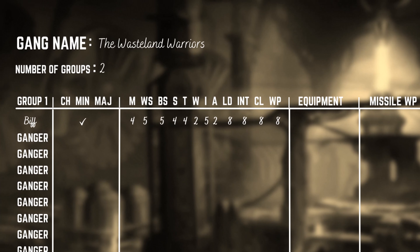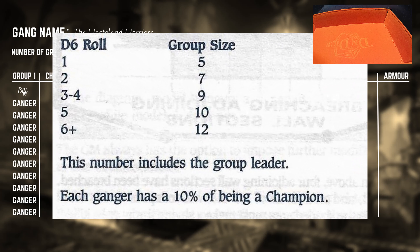Now we roll for the number of gangers in the group, adding the plus one from Biff's leader status — bearing in mind the group size includes the leader. A total of two, which means seven gang members including Biff. There is a 10% chance for each ganger having champion stats, so I roll for each with a 10 on a D10 resulting in the ganger being a champion. No champions this time.